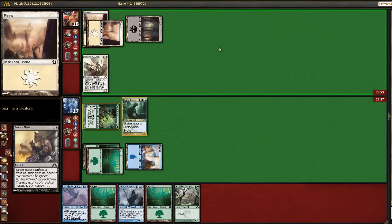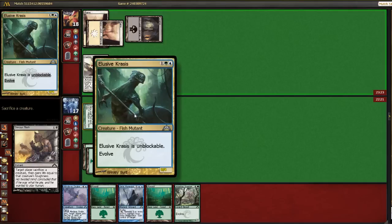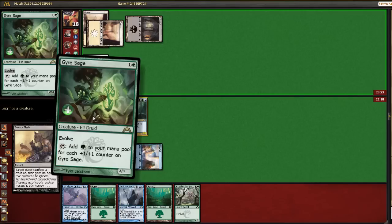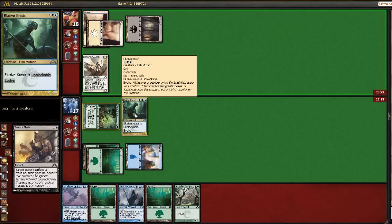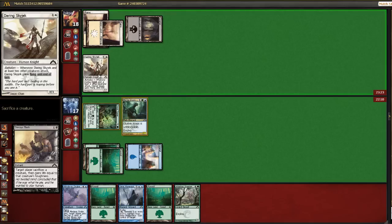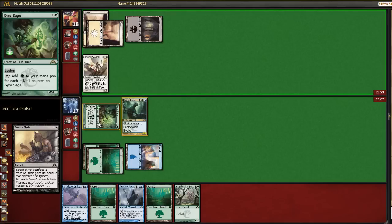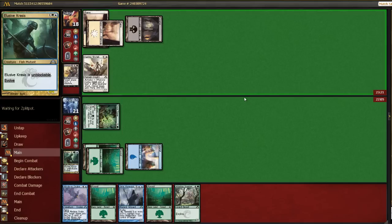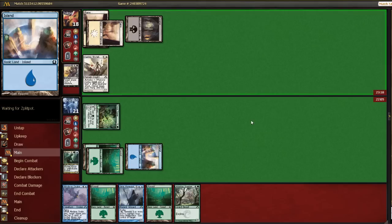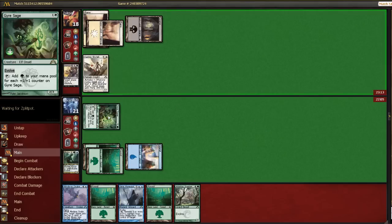Okay, that sucks. We could ditch the Krasis here. This is tough. Next turn we might not be able to do anything, but at least we can block his dude. On the other hand, Gyre Sage lets us do something next turn. So I'm just going to sac the Krasis and take 3. We do gain a lot of life off the sac there, so taking the hit isn't that bad. He may not attack either if he doesn't want to take damage off our Gyre Sage, but we're going to be using it for mana.